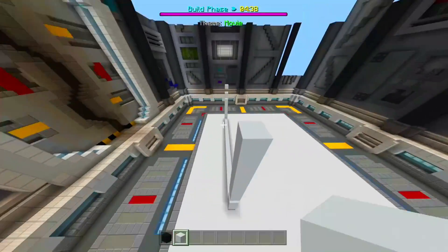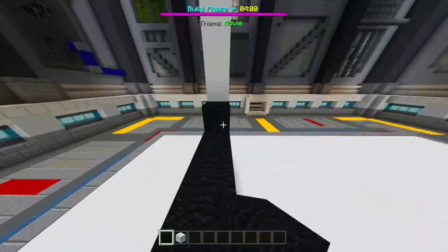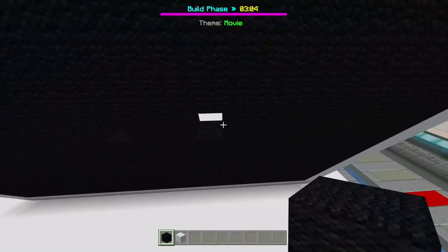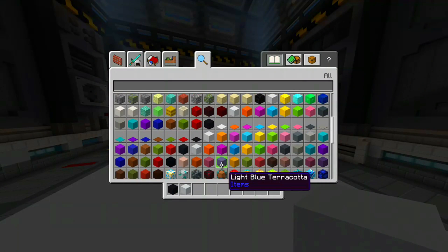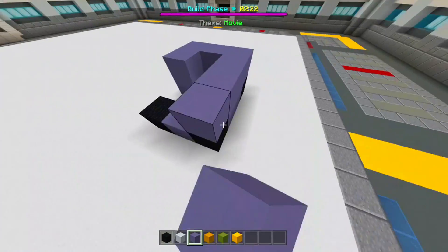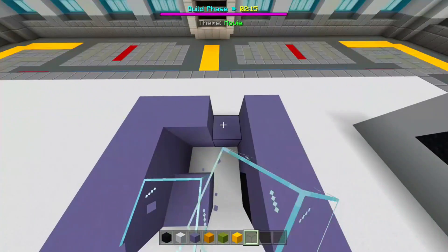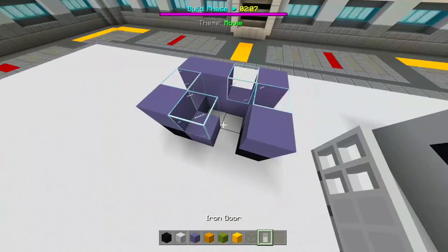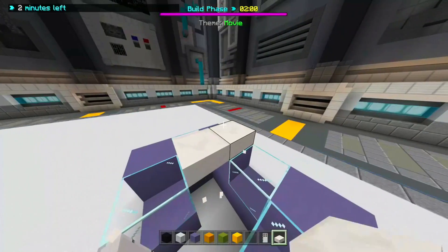I'm gonna time-lapse this because it's definitely gonna take a while. We got five minutes. There we go — I should definitely do a time-lapse one day. Now let's make the cars! This car design is gonna change Minecraft forever. We just need to make the windows — let's get glass. Break this part, the back and the front. Add a door, a roof with some slabs — bam, okay that's a car!